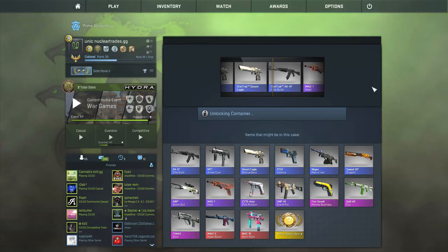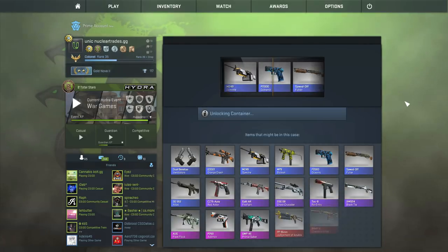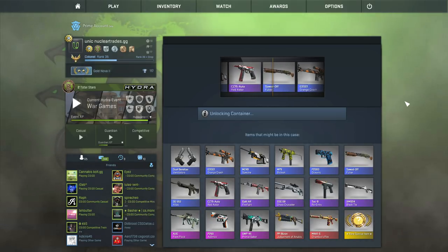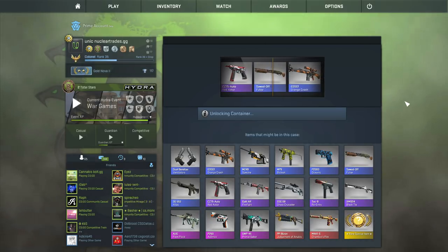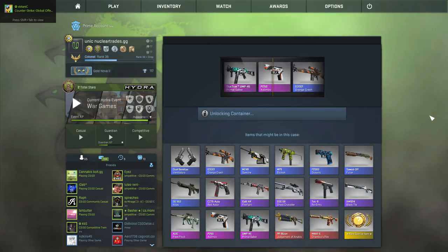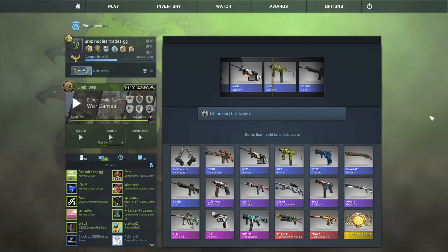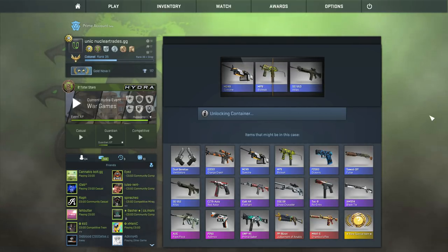We got a stat track one! This is the Chroma 3 - the final one in the collection. We're getting some nice stuff out of it. Very last Chroma 3, come on - a couple things go by there. B9 Bio Leak, kind of a nice skin. Just kidding - Falchion case.